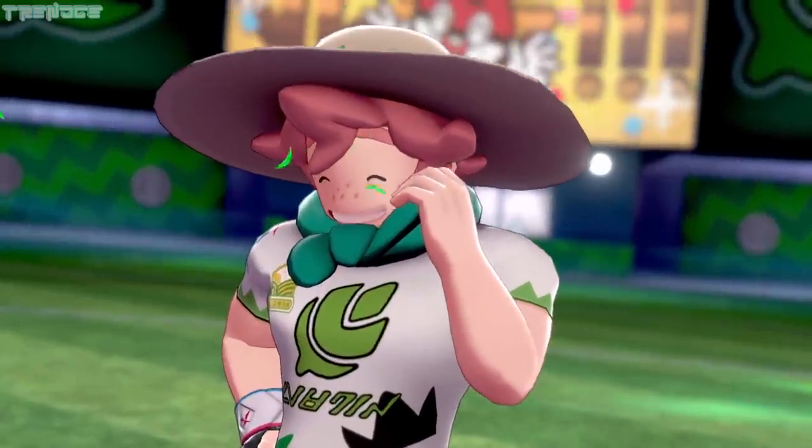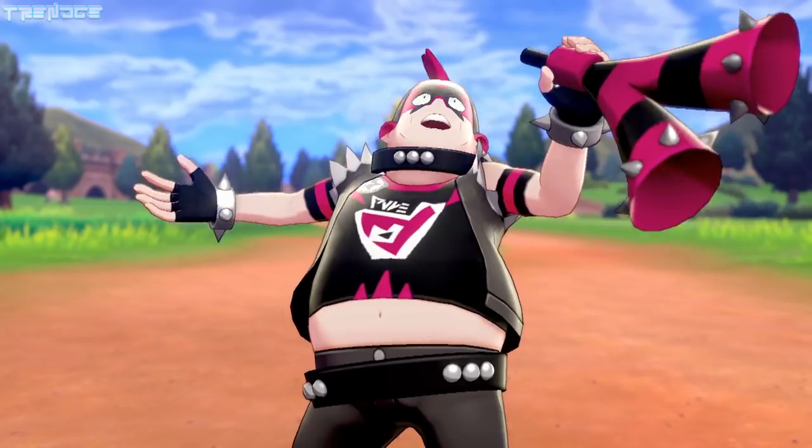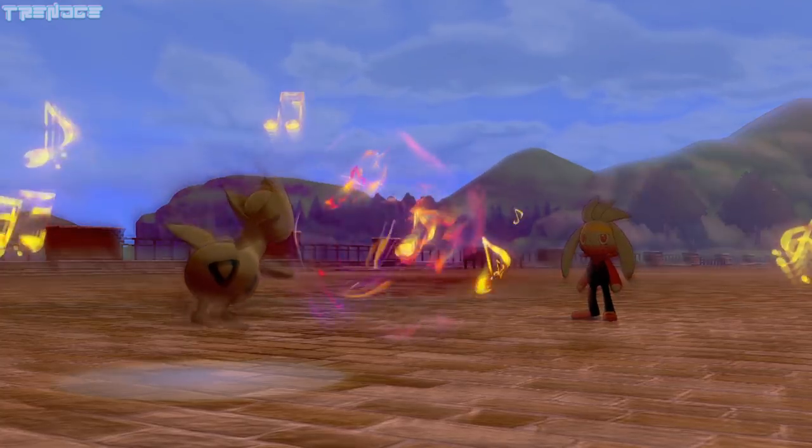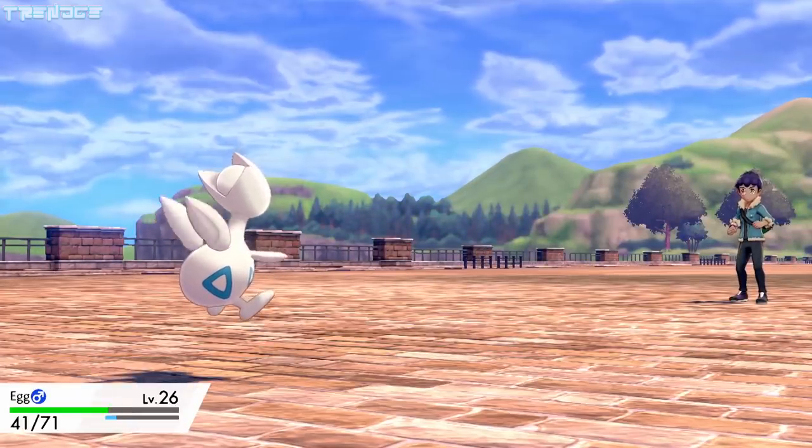Milo hands over the Grass Badge, and we press on. We come across Team Yell again on Route 5, but they're a joke. Hop gets the best of us during our next battle, but only because Metronome became Parasonging, and we couldn't bring Raboot down in time.